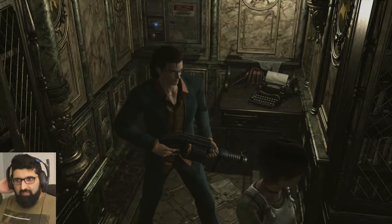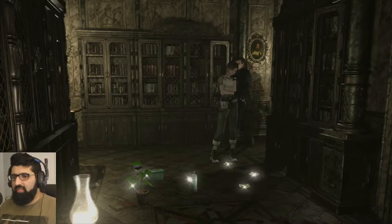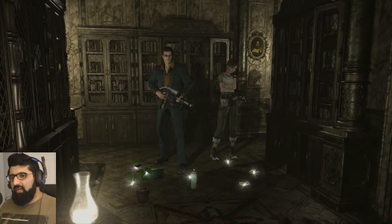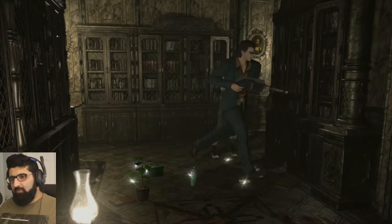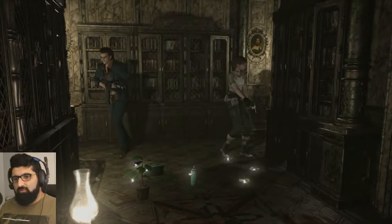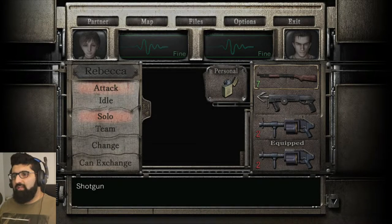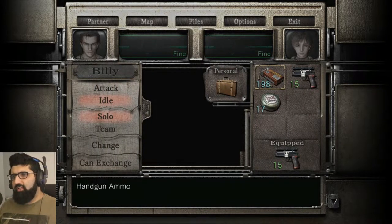What we did was, a little bit off camera, we went back and collected some of our items. See? We brought everything back here. We brought the magnums. We brought shotgun shells. Right now, our inventories are pretty... well, Billy is locked and loaded, but Rebecca is pretty clean right now.